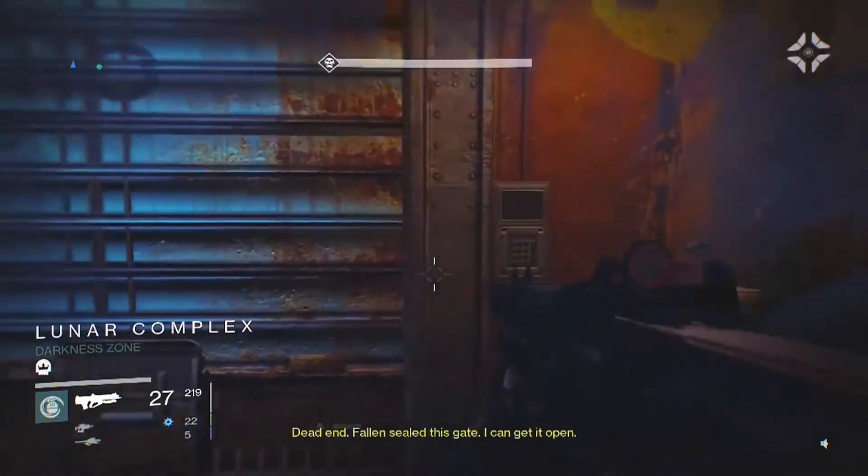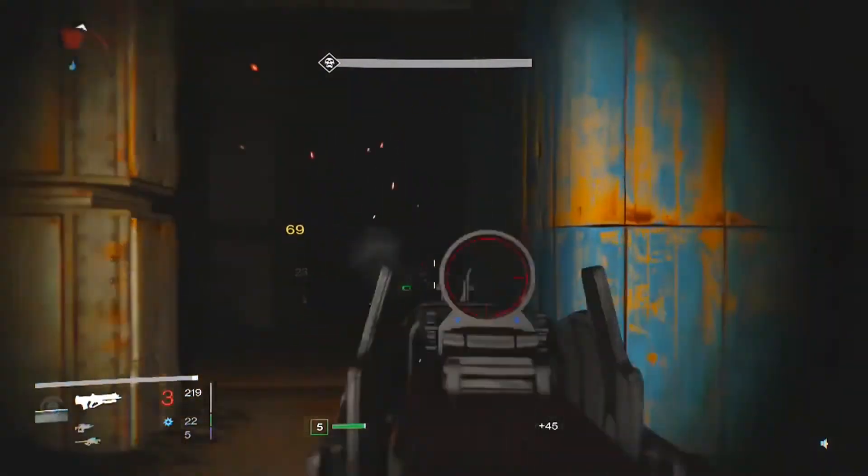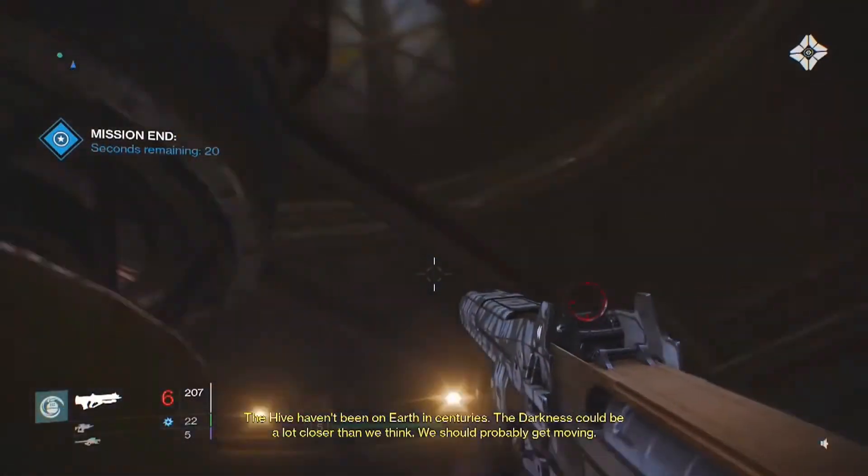You are then sent by the Vanguard to the Lunar Complex, a different section within Skywatch. The Vanguard suspects something is happening there and needs to know what it is. You find that the Hive have invaded Earth and you must defeat them.